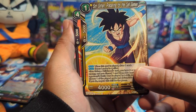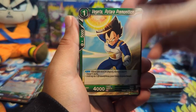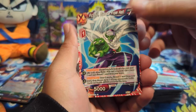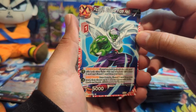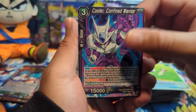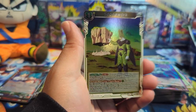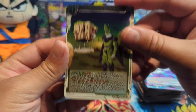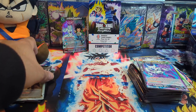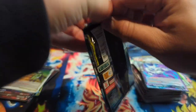Son Goku, Vegeta Potara Premonition, Paddock, Cell Absorption, Super Saiyan 4 Goku, Piccolo — love that art — Special Beam Cannon. We have Rest and Weight, Cooler Confined Warrior, Gogeta Fusion Achieved, and Stonework. That scene was sick — the way he cut up that mountainside and built the Cell Games arena.